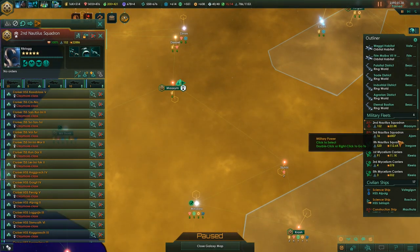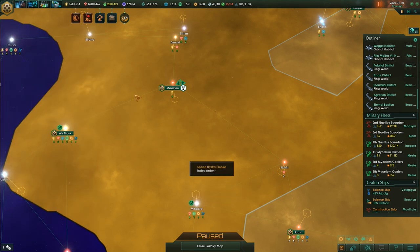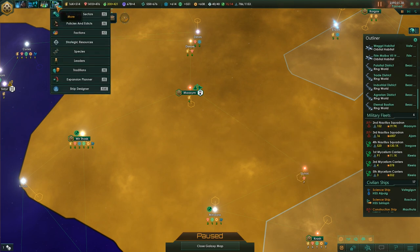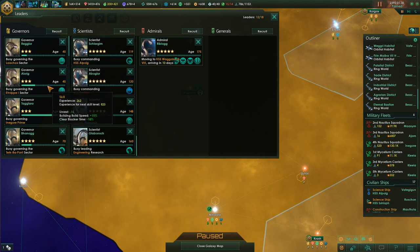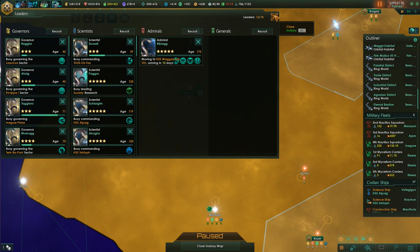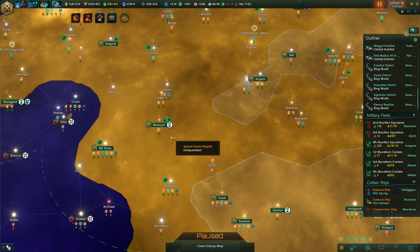First we need to move the Admiral. How old is he at this point? 125 years old. Is he actually our oldest leader? We have a scientist who's 160 years old, but Riblog is our oldest leader. I hope he will live long enough to beat the heck out of the Unbidden.